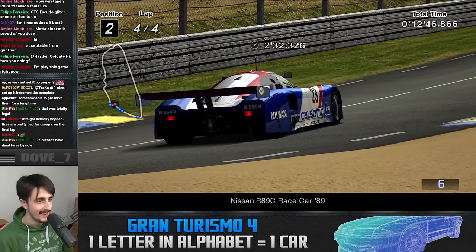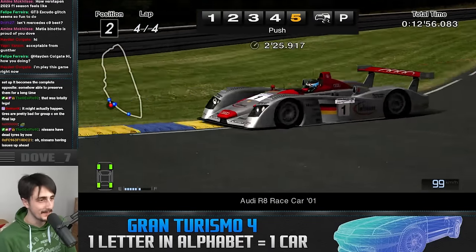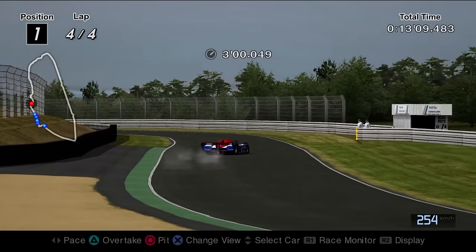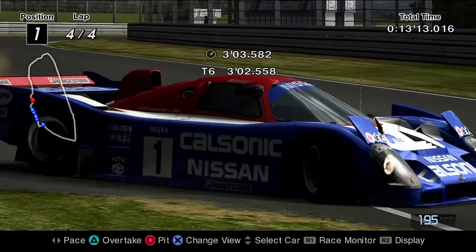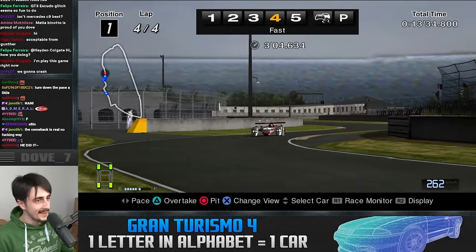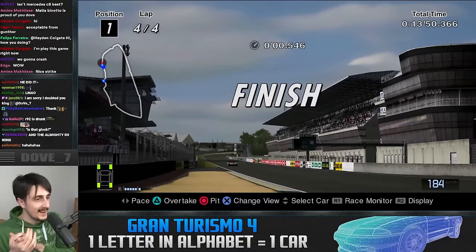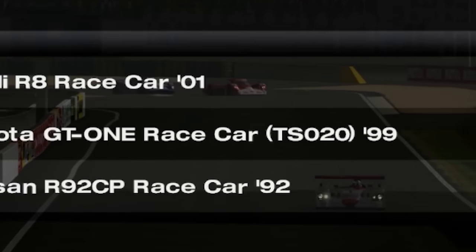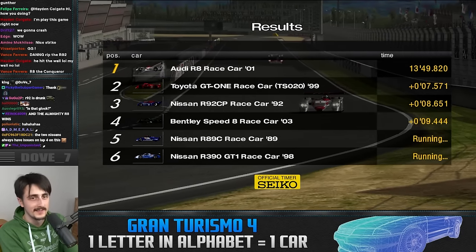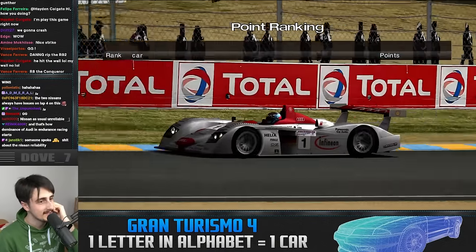Then one of the Nissans made a huge mistake! Yoink — we could actually stand a chance here! Come on, push! We might actually win this. Then the second Nissan also crashed — no freaking way! Actually, that was part of the strategy — you gotta believe in the process. The R8 takes victory at Le Mans. The Toyota overtakes the Nissan at the final corner, and Nissan absolutely bottled it. With that, we have secured the GT World Championship as well.